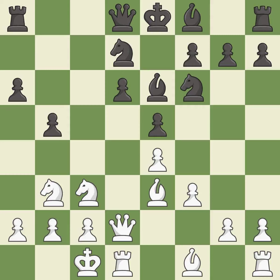Castling gets the king to a safer square out of the center of the board, while also developing a rook. Castling queen's side tends to be more active because the rook is closer to the center; this threatens to kick a knight. It is the last book move.